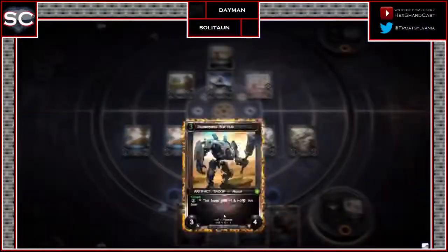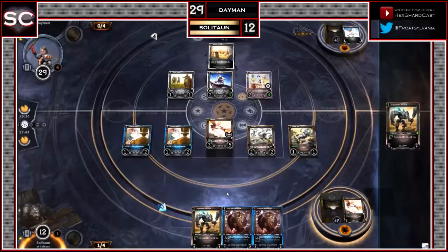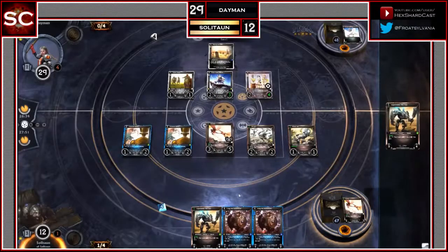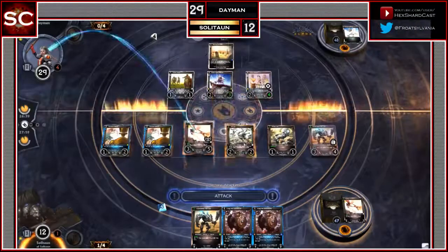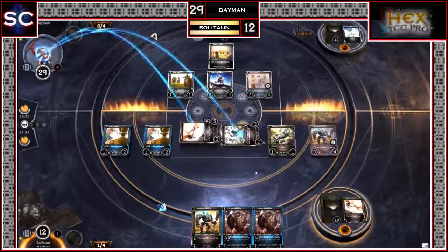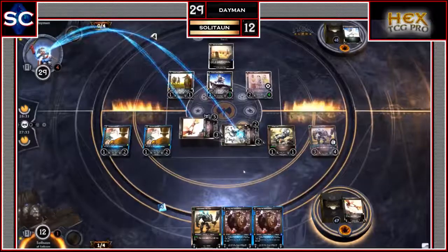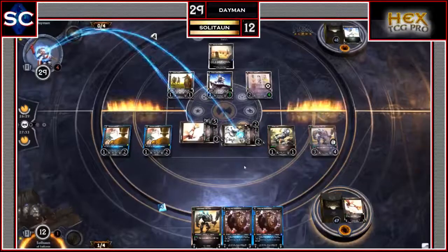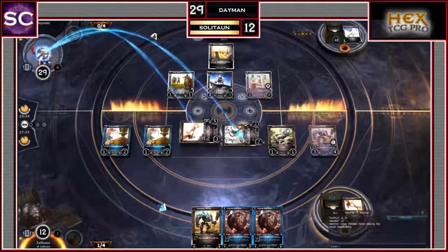Soliton draws a Shard, has 4 resources, and plays the Warhulk — a 3-4 pumpable Crush troop. If you pay 2 resources you can give it plus-1, plus-0 until end of turn. Soliton swings with the Terrabot, which can't be blocked because it has Flight, and the 2-2 Axe Bot. 5 damage goes through; Daemon down to 24.